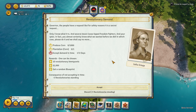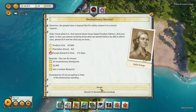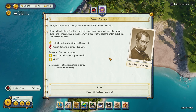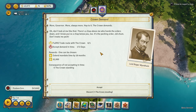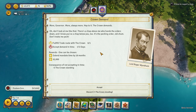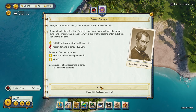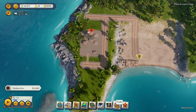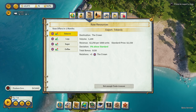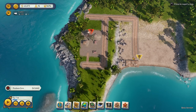Secret request - Sophia Ortega wants us to produce corn via a plantation. Accept demand in time: 172 days. I think we'll accept that one. The crown demands more - Lord Roger Wyndham says hop to it. There's a chap above me who hands the orders down, and I know you've got a chap below you too - it's the pecking order. Fulfill the trade with the crown - we're already doing a trade route with the crown. Maybe we'll do gold. We'll see if we can accept that.